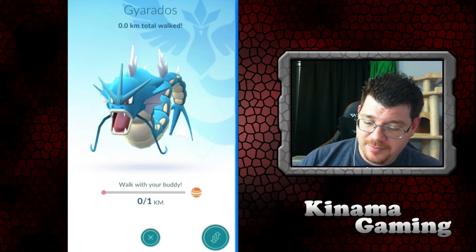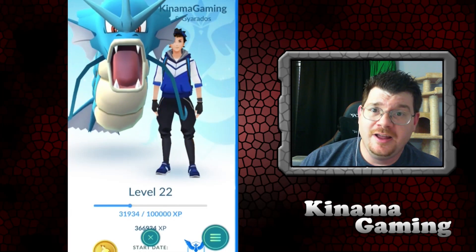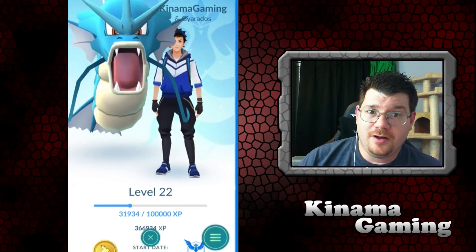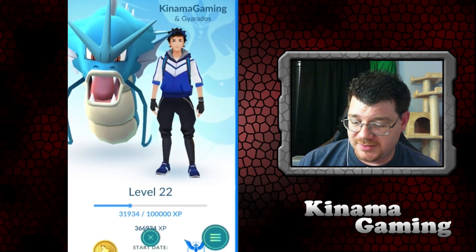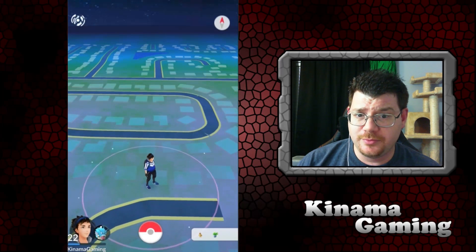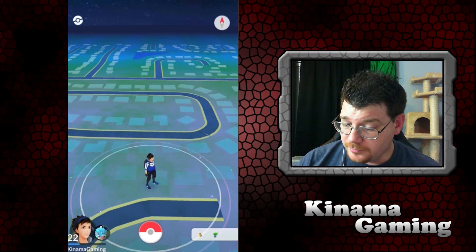As you can see with this update, you get to see a little icon on the player menu or on the map. You can see I've got a little character symbol down there by my avatar.